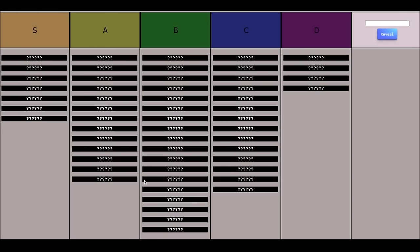Greetings, Viceroys! Welcome to this Against the Storm Buildings tier list, presented by Angry Pigeon. Today, we are rating every building in Against the Storm, with a couple exceptions, into one of the tiers that you see on your screen: S, A, B, C, or D.